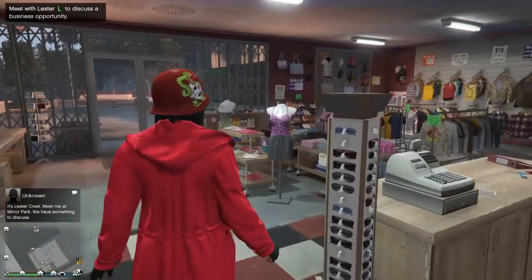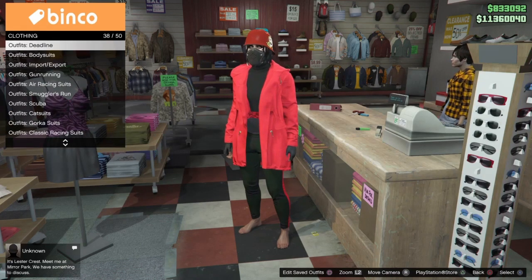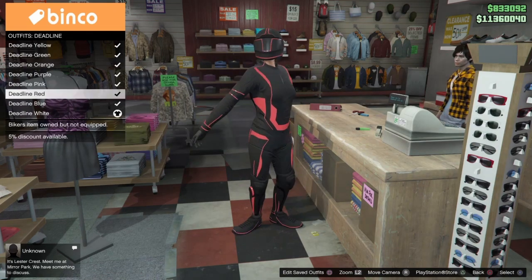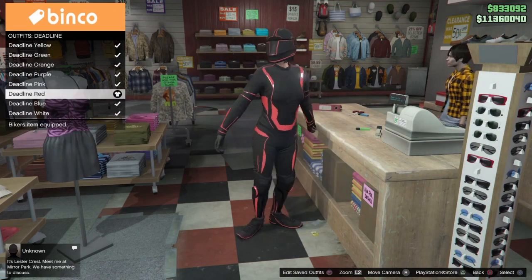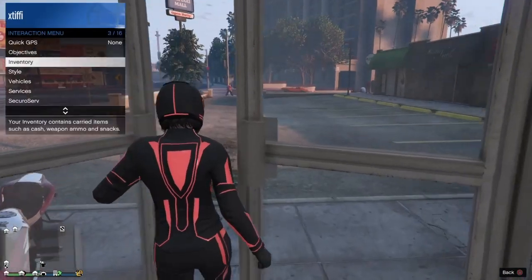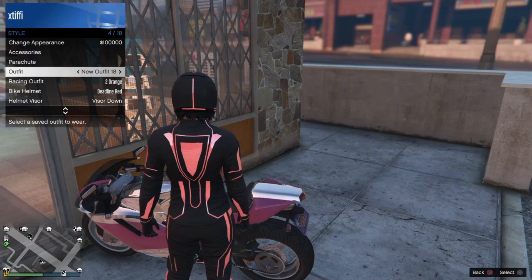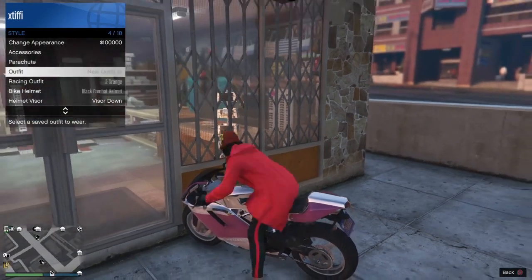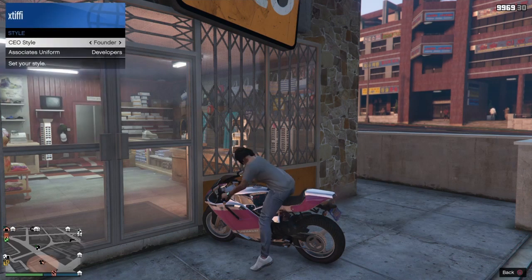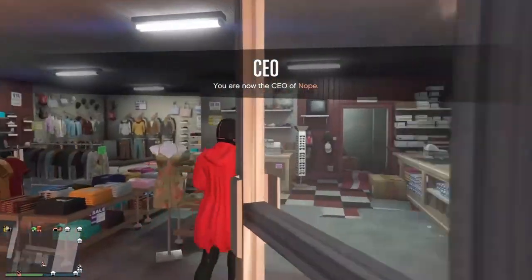This is like a normal helmet-and-mask glitch, except you have to have on the deadline outfit or helmet, and you have to select your saved outfit as you sit on a bike — because you cannot just set the biker helmet to the deadline helmet without wearing it. Scroll to the saved outfit, scroll up to parachute, quickly scroll back down to select it, then register as a CEO, go to SecuroServ management style, right once to founders, left once to none as the helmet equips.